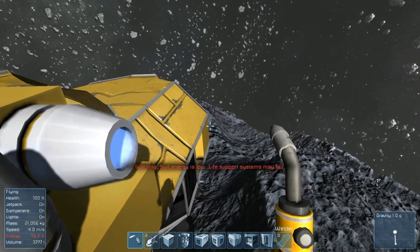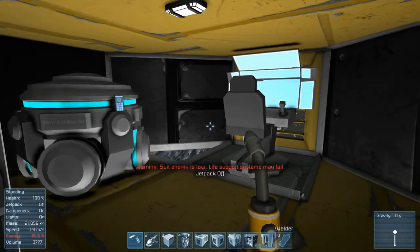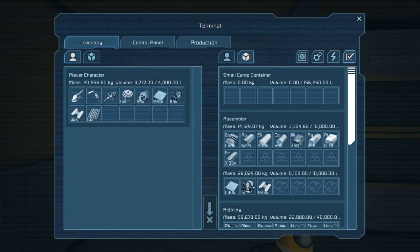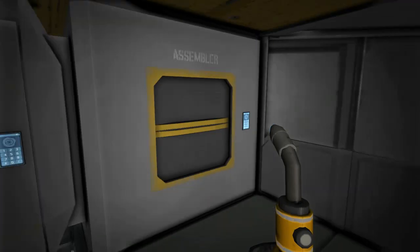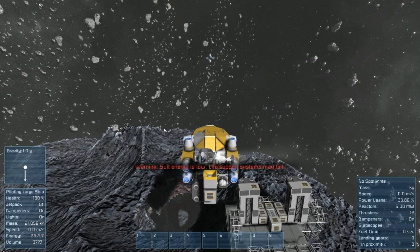We've got to go in our ship anyway. Actually, I think this space base is going to look really cool. We need small steel tubes and displays — we don't have either. So: small steel tube, we can use 100 of those. And displays — I'm not sure about displays. We'll go sit in the seat while they get made.